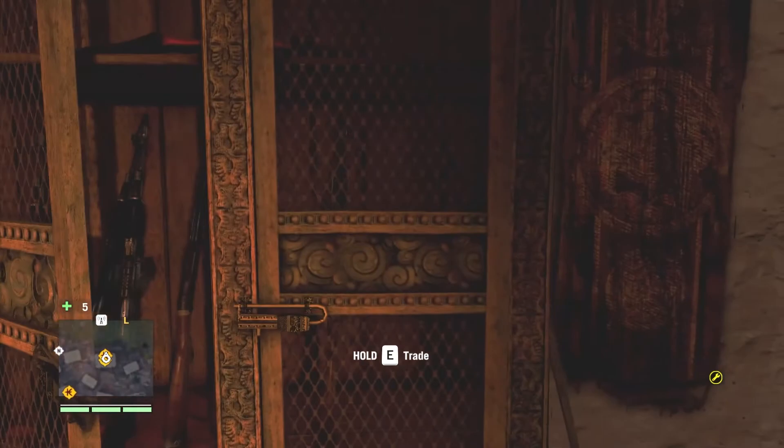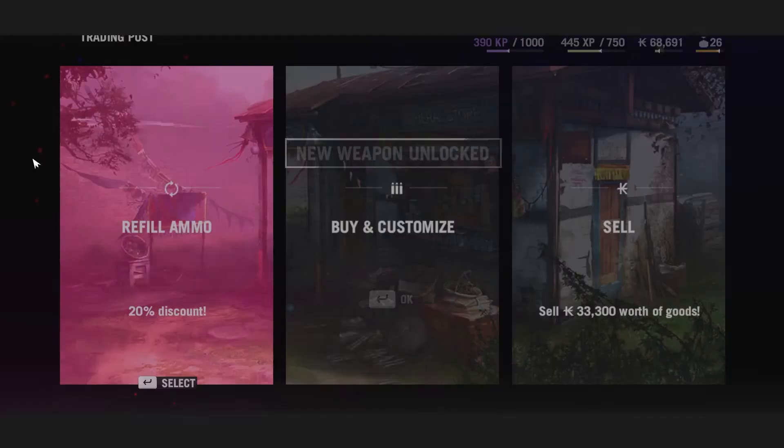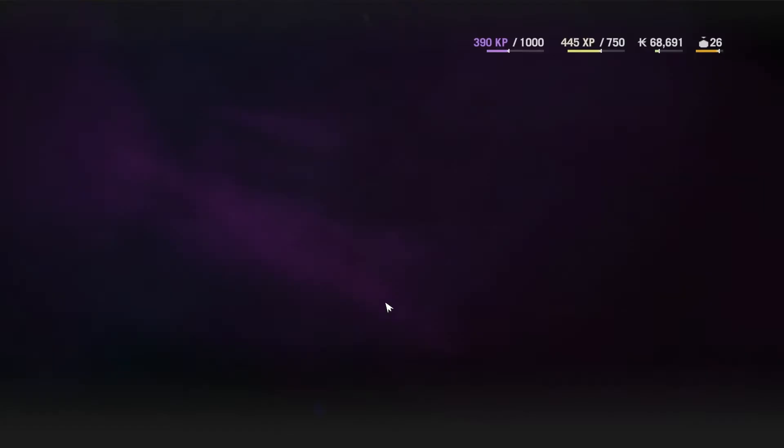Hello everyone and welcome. My name is Andrew Cannon. Welcome to the Weekend Game, the last episode where I can't play Far Cry 4 blind. We helped Amita and were told to go see Longinus. In this episode we have new weapons unlocked.